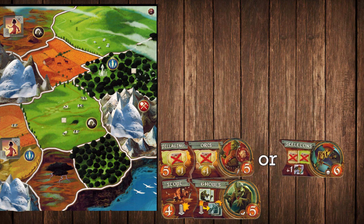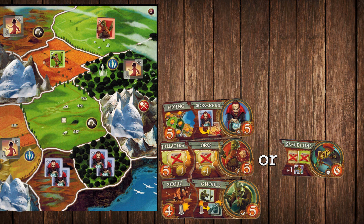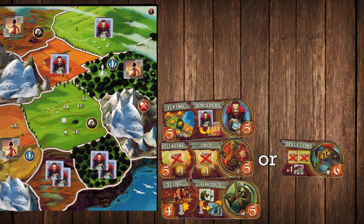My next one is a little more dependent on how many players are in the game. Sorcerers are always pretty good, but they get way better if you're playing a four or five player game. And they get even better than that if you're able to combine them with Flying. Once your sorcerers are flying, every single space on the board is considered adjacent to you, so you'll be able to convert anyone you like to your cause.